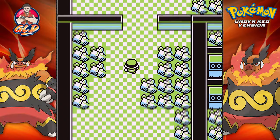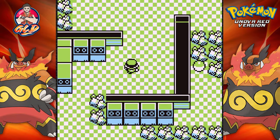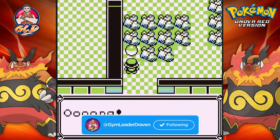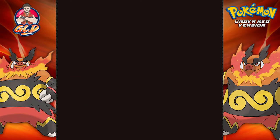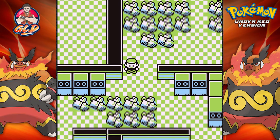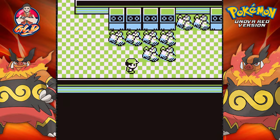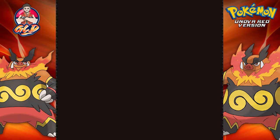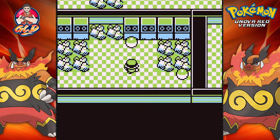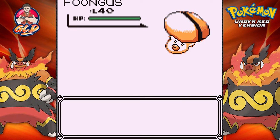The Pokemon we'll be able to find here are Electric type. I'm curious to see what we'll find as a replacement for Electrode and Voltorb. And it's a Foongus — the mushroom Pokemon! It's at level 40. Here we also have a Blitzle, and I'm going to go away from that. Here we find a TM 33 and another Foongus, also at level 40.